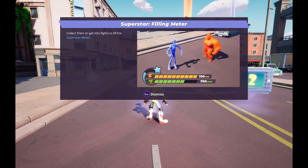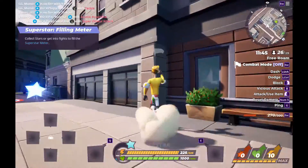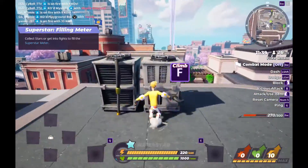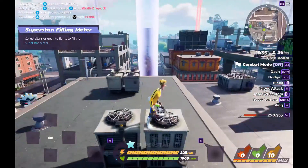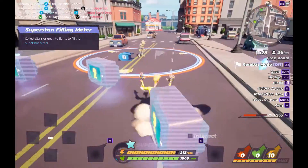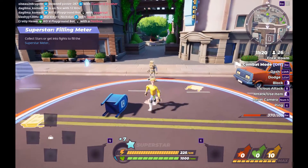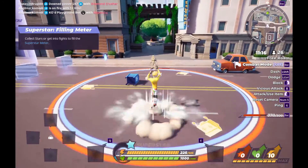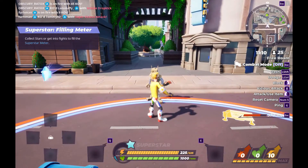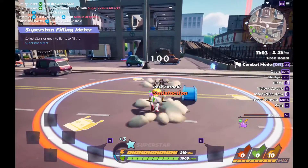Collect stars or get into fights to fill the Superstar meter. There are stars everywhere. Normally stars are everywhere, and when you're doing damage or taking damage, you're filling your Superstar meter also. You can see it down at the health and stamina meter. Left of them is the Superstar meter as a circle. When I'm attacking, there's a 10 plus 2, and with more attacks it makes more stars.